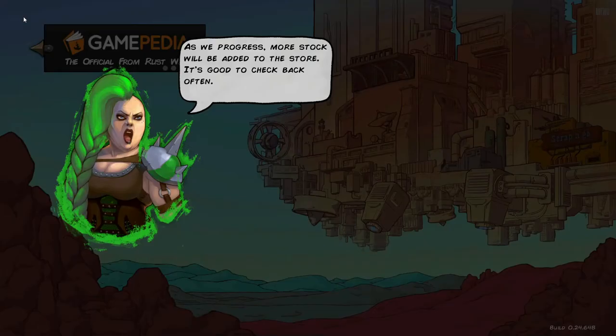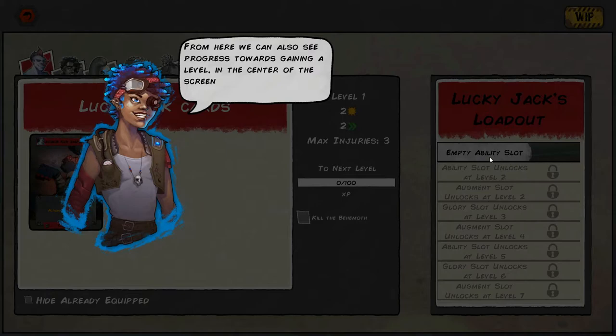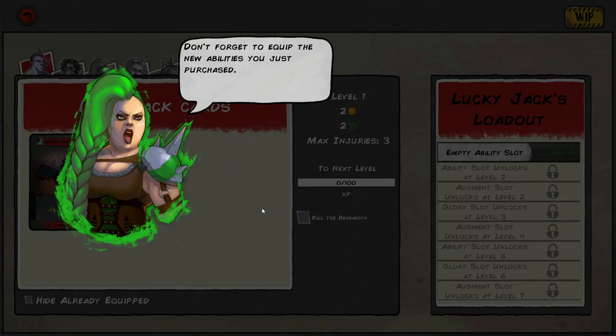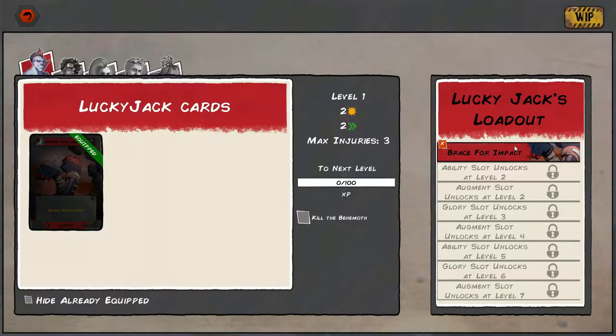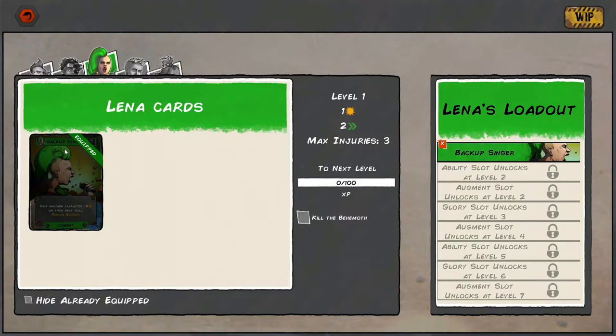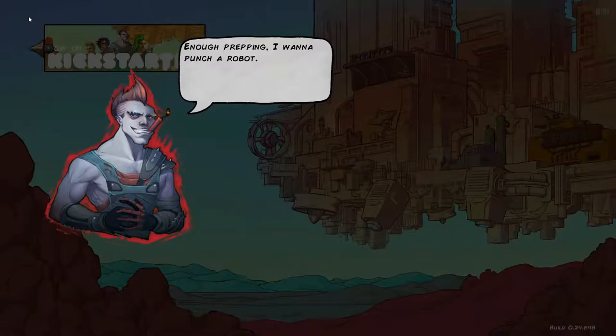As we progress, more stock will be added to the store - good to check back often. Before we depart, head to the loadout to equip these new abilities. From here we can also see our progress towards gaining a level. We each need a combination of experience and accomplishments to level up. Make sure you know your goals each time you jump. Jack gets retaliation, Buster gets loud flashbang ammo, and Lena has two abilities equipped.